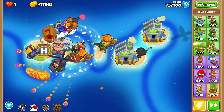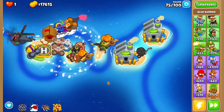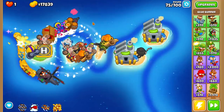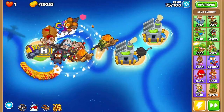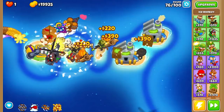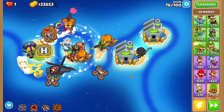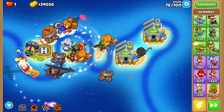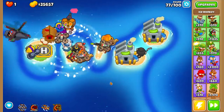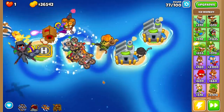Round 76 is one of those weird rounds that normally isn't that big of a deal, but randomly could be somewhat of a problem. One other issue is this game is a little bit slower than usual — my ice tower is taking more time to pop the Bloons. So let's glue it all, freeze it all, and — holy crap — we made easy work of round 76. We're going along strong.